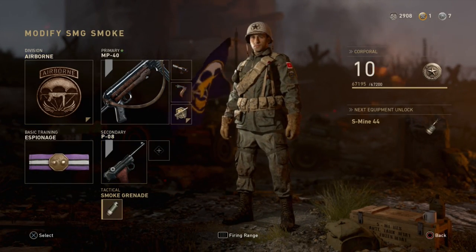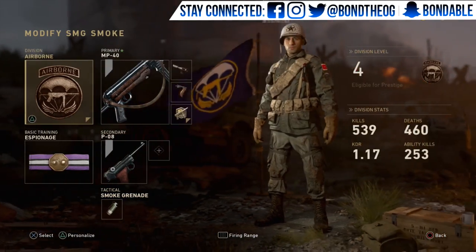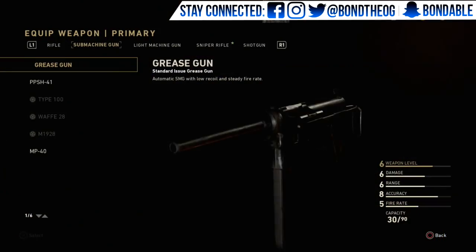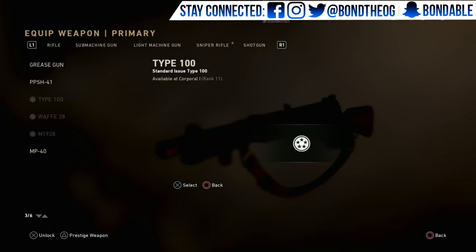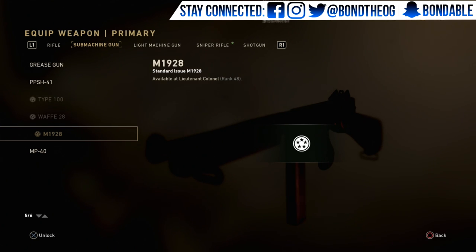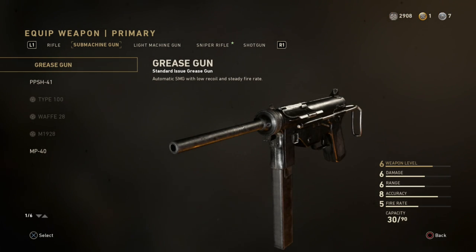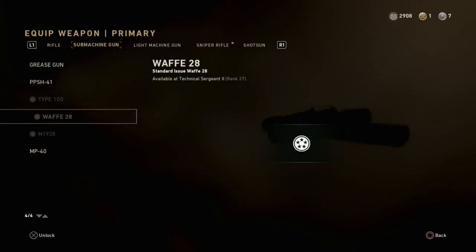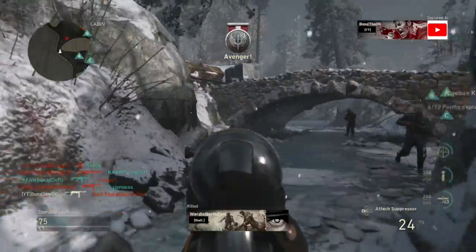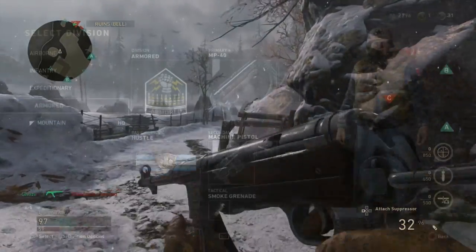This is my best leveling-up class and I've been using it so much — it's got 239 kills, and I have 666 kills on the Type 100 as you can see. All these guns are great but you have to wait until higher rank to unlock them. For close quarters use the PPSH, for mid to long range use the Grease Gun, then grind until you get the MP40 by prestiging your division.